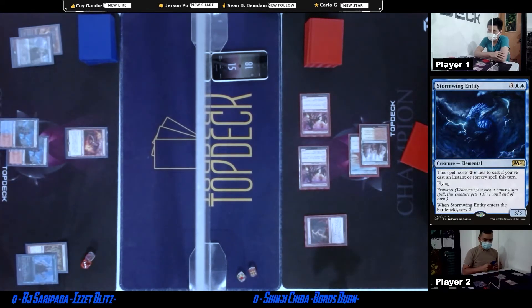Got shot. Prowess 1 — put the counter on the Sprites. Burst Lightning, so it's basically a shock. Prowess 2. So that's 3... 6. Too far — 6 life total away.